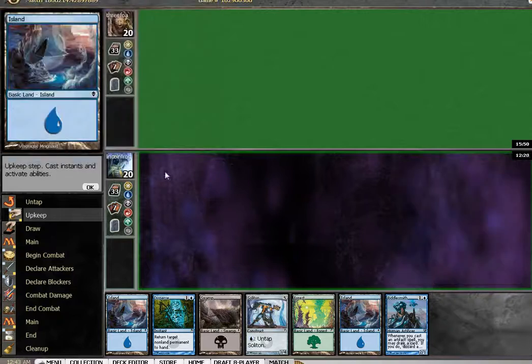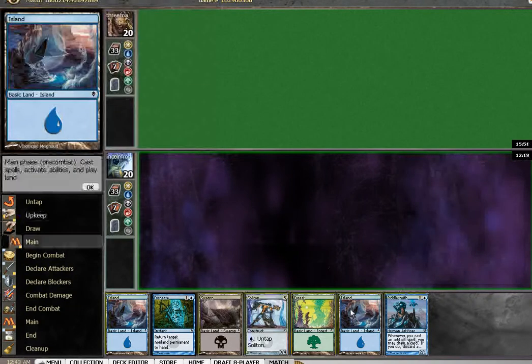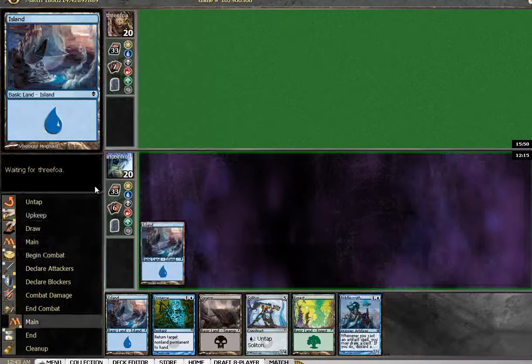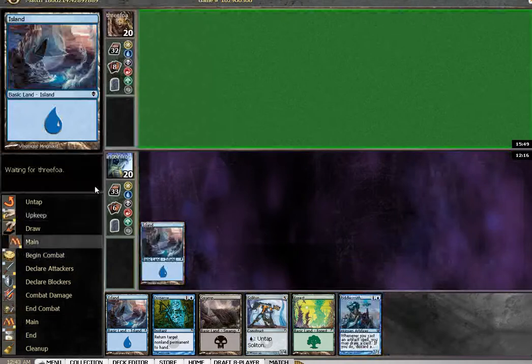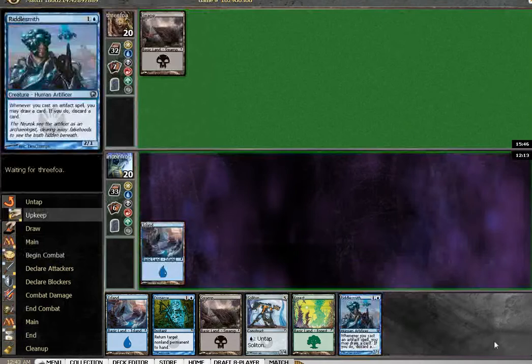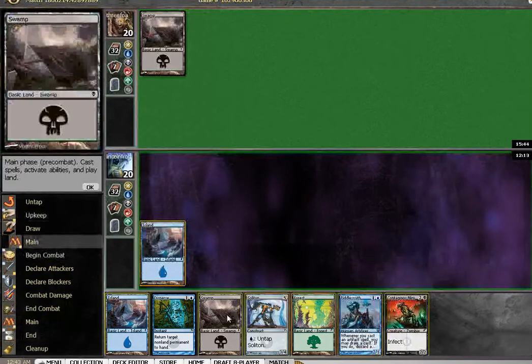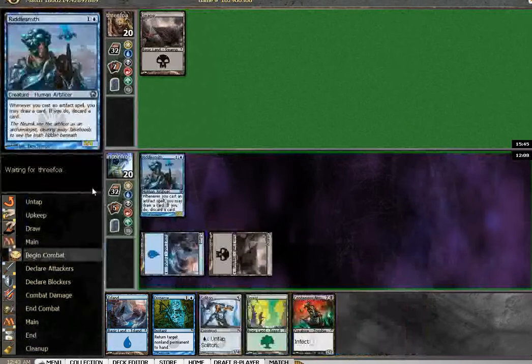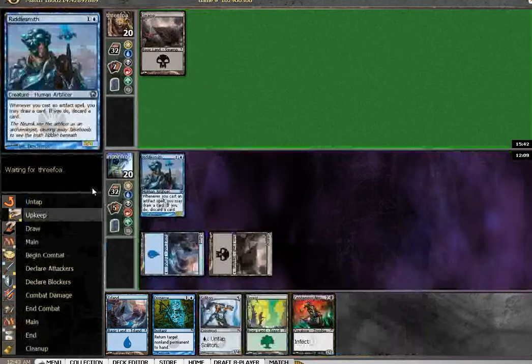Alright, on to the third game of the first match. My opener seems very good. Turn 2 Riddlesmith — hopefully draw some other artifacts. Got some good land going on. Riddlesmith can just be a body if it has to be.